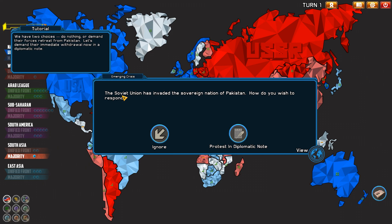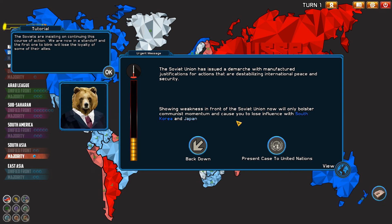Let's demand their immediate withdrawal via diplomatic note — that's all we do as the U.S., and that's what the Russians do too! The Soviet Union has issued a demarche with justifications for actions they claim are destabilizing international peace and security. Showing weakness in front of the Soviet Union now will only bolster communist momentum and cause you to lose influence in South Korea and Japan. We are now in a standoff — the first to blink will lose the loyalty of some of their allies.